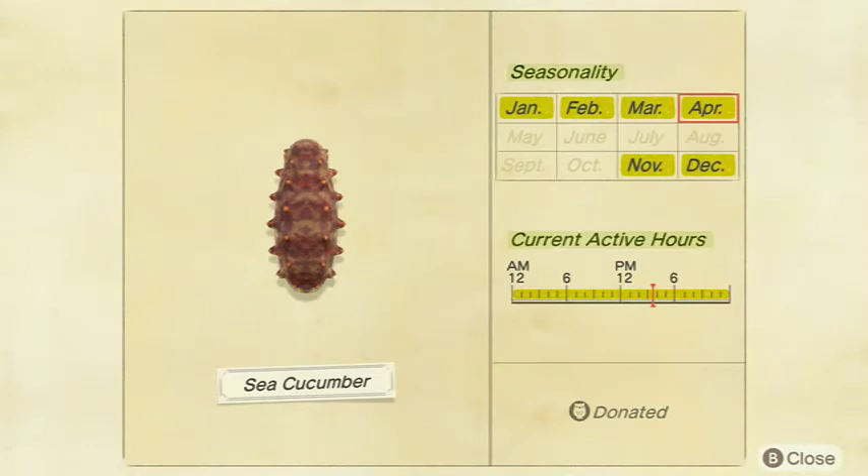Next up we got Sea Cucumber — pretty common as well. There are a lot of common ones and then you have the really rare ones. This one shouldn't be too bad to find. They're available all day in January, February, March, April, November, and December in the Northern Hemisphere, and May, June, July, August, September, and October in the Southern Hemisphere. They sell for 500 bells at Nook's Cranny and are a medium shadow size.